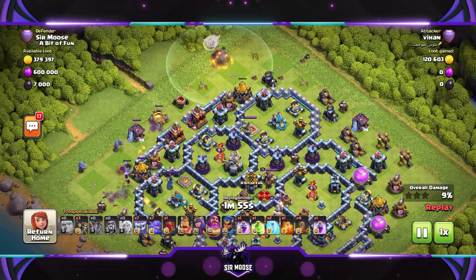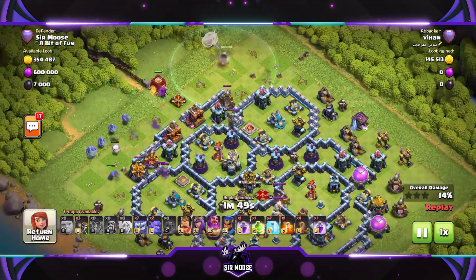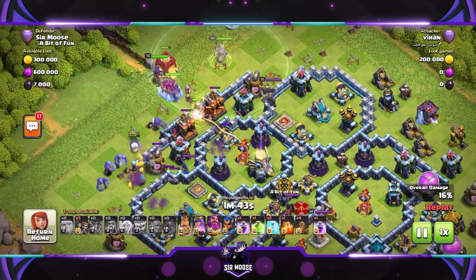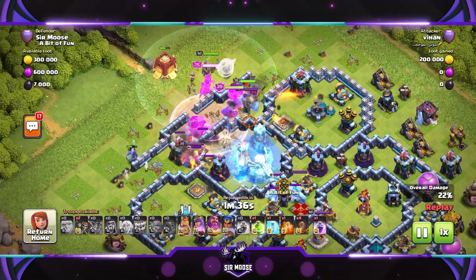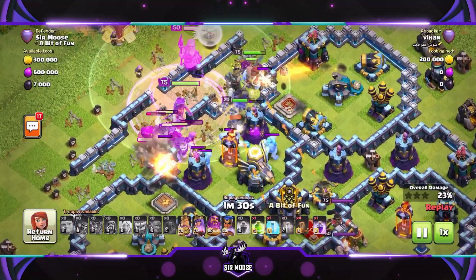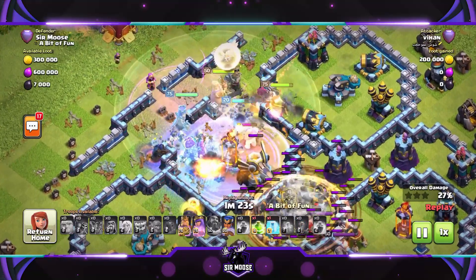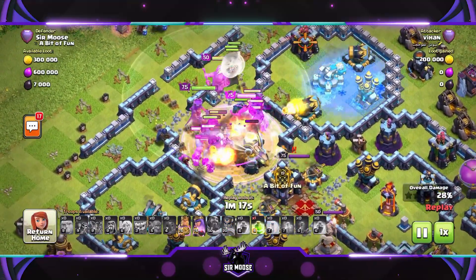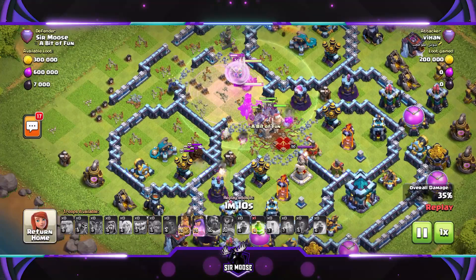Can those troops help the Wall Wrecker make it across the base? Wait - no Wall Wrecker, it's a Siege Barracks! That's a surprise, because the only danger with Siege Barracks is you've got no control over where the troops go - getting them to take out the Town Hall on the other side is going to be really tough. Rage Spell down, the Yetis are enraged, Super Wall Breakers running in - boom, they've opened up that compartment! But out come my Ice Golems: Gary, Gordon, and Greg - the clan castle defenders.